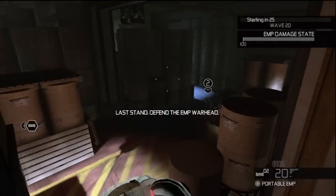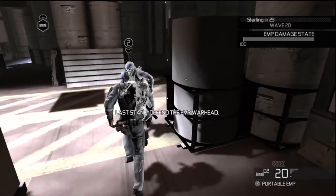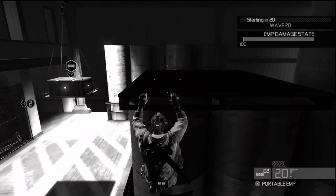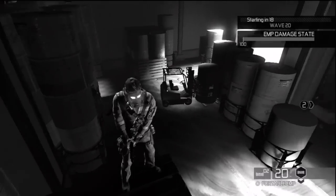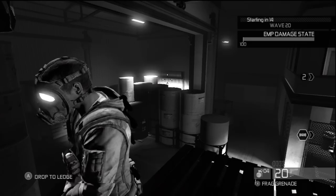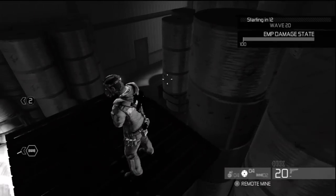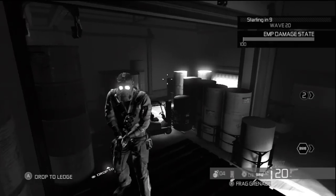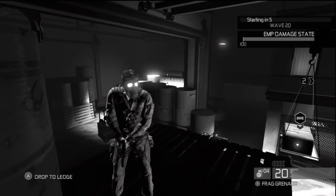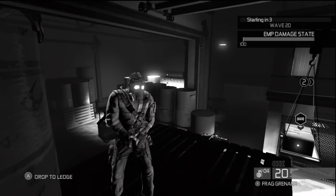You start off here, or on the other side where my partner started at. Get up here. Enemies will be coming from this general direction, where I'm looking at right now. And then there's another door right there. I threw that remote mine there because a lot of them are gonna get bunched up in that area right there.